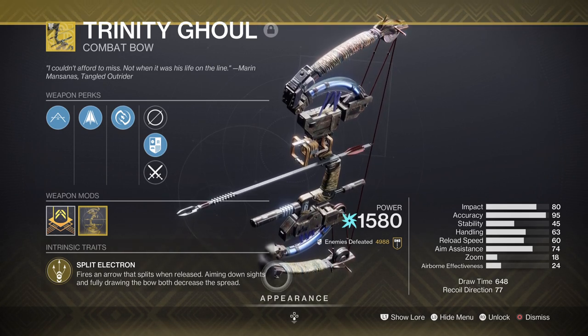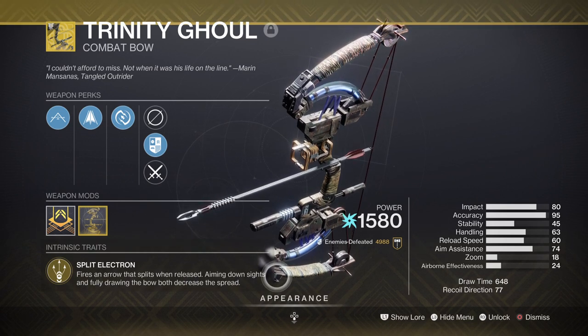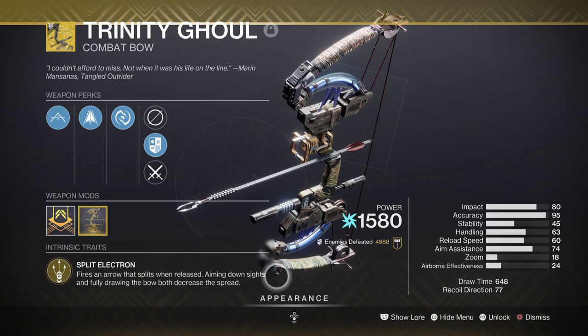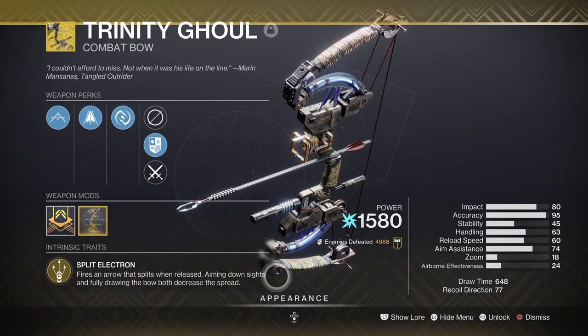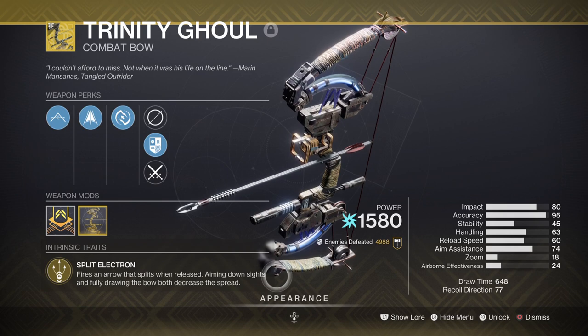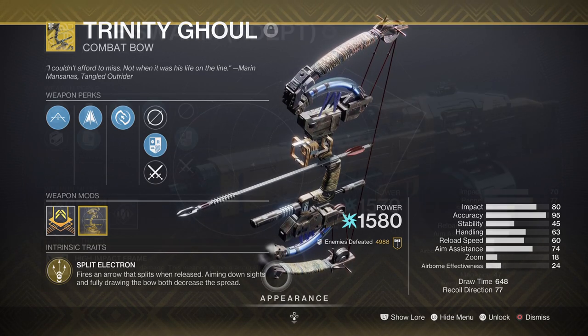Combining it with an Arc build is a no-brainer since Arc abilities are great for added control in small to large areas. Using it with Verity's Brow and fragments of choice, this alone will allow us to recharge the grenade back within seconds rather than minutes. This also means you don't need to invest in having Demolitionist or wells available for longer-lasting sustainability — simply by having this weapon and Verity's Brow in tow, you should be able to make any grenade build of your dreams come true with how easy it is to use.